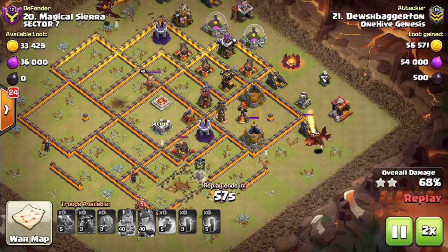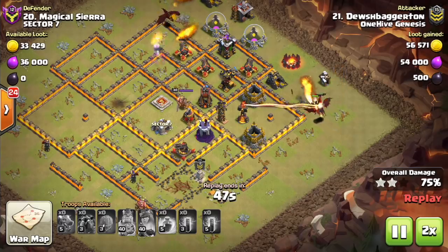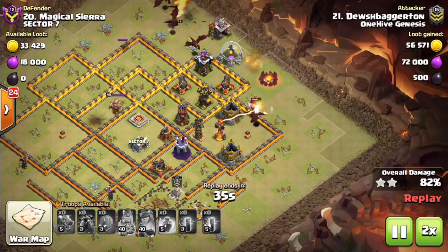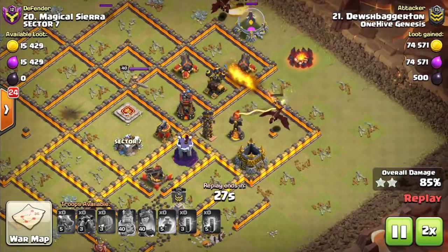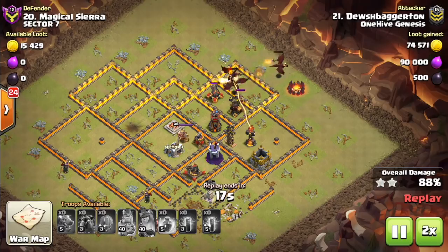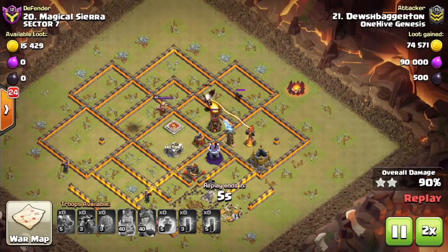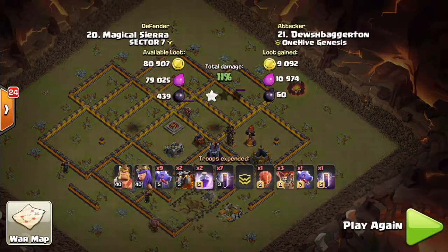Now you have to take a look at the base from other angles as well. I guess this base was symmetrical, so that makes things a little simpler. But coming from the opposite side, would it be a different story? I think in this case it wouldn't, because the air defenses are all up top here. The attacker is typically going to want to come opposite the air defenses — not many people use dragons going directly into all four of your air defenses unless it's really simple to get them taken out. But that's not the case here, and this was a good example of defending the dragons.